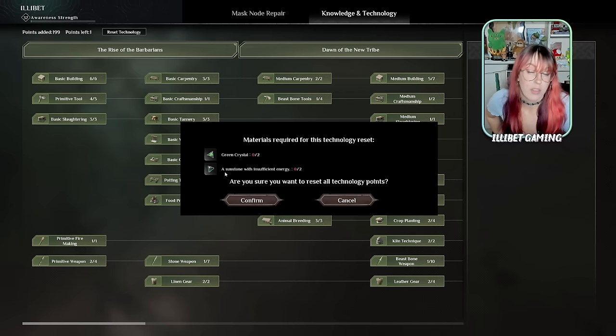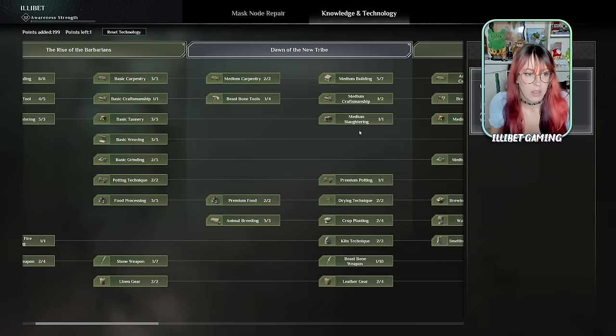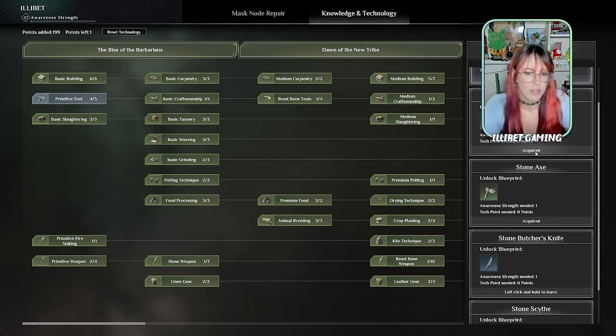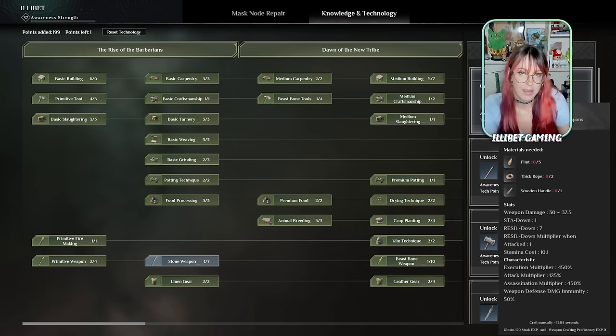You can level up these and get more XP gain eventually, but you need to reach certain awareness mask levels. You can see your awareness levels and distribute your points here. There is a reset option - the first one is free but then it starts costing crystals, which you get at those temples to level up your mask. Your first basic stuff is all free to unlock, and you have to unlock each thing to unlock the next tier. I'd prefer something more like a Final Fantasy 12-style tech tree, but putting that feedback out there.